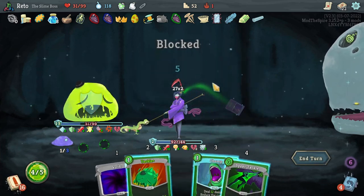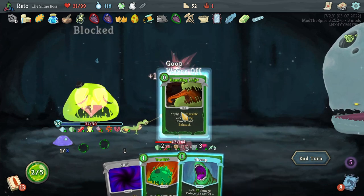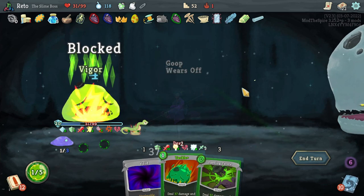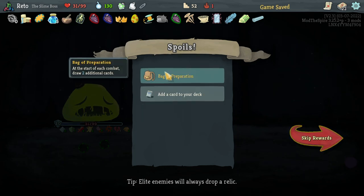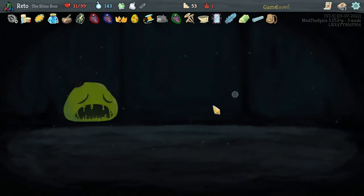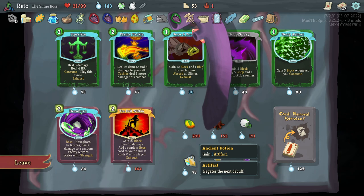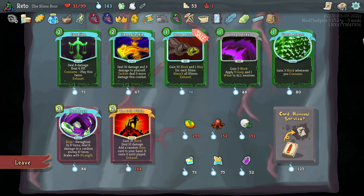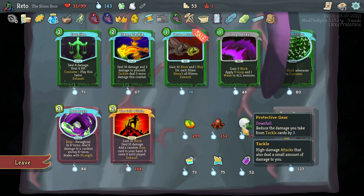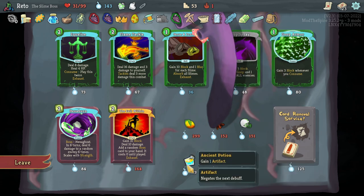20 times 2. Start each combat with an extra 2 cards. Choose a card in your hand and add an exact copy of it to your hand, exhaust. I think we can make that work. Is there a heal? Apply 15 goop, gain an artifact — maybe. 6 turns, deal 6 damage to random enemy. Flame Tackle is tempting. 3 block whenever you consume — that's not going to happen very often. I could remove a card, but I don't know that I want my deck that much thinner. 15 goop could let us go huge damage.